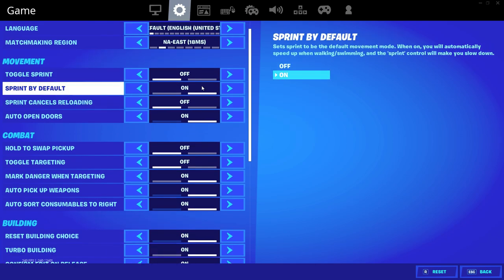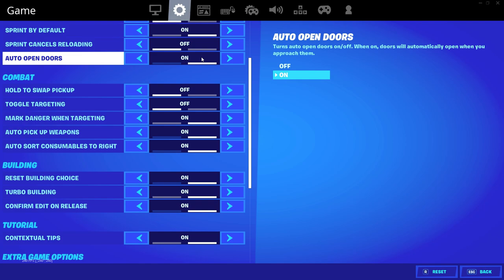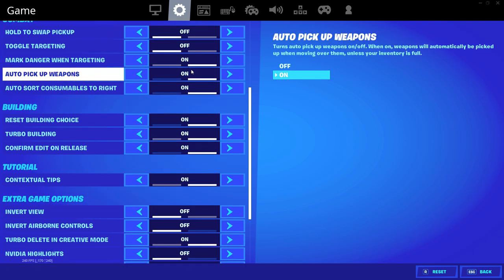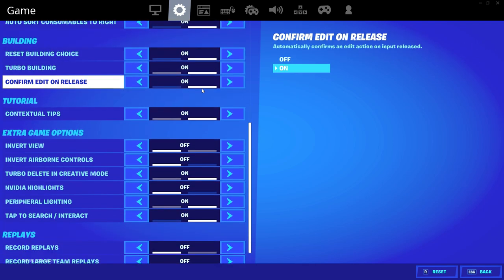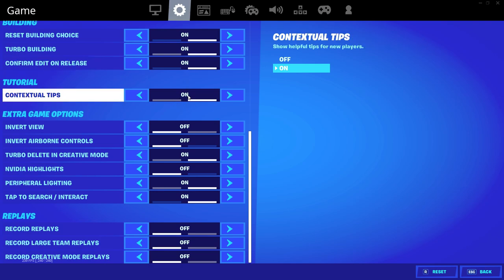Toggle sprint off. Sprint by default — I have that on. I've been using that ever since I started keyboard and mouse — I use sprint by default on controller too, actually. Sprint cancels reloading I have off. Auto open doors — on, I turned that on a few seasons ago and just got used to it. Toggle targeting off. Mark danger when targeting on. Auto pick up weapons on. Auto sort consumables to the right on. Reset building choice on. Turbo building on — that's a no-brainer. Edit on release — a relatively new setting that Epic added. I switched to it a day or two after they released it, got used to it, and have been using it ever since.